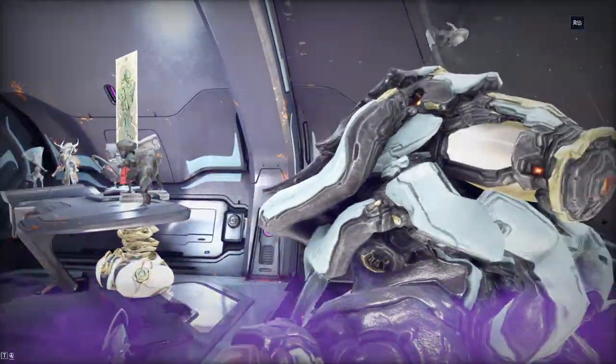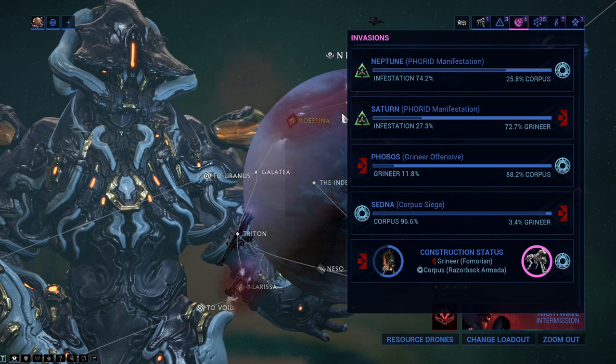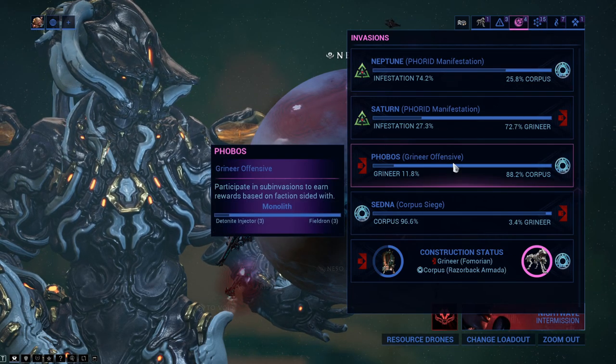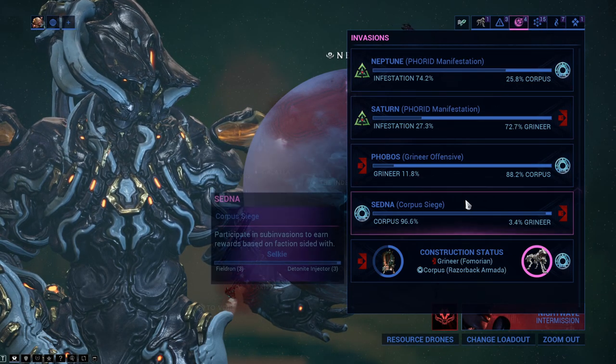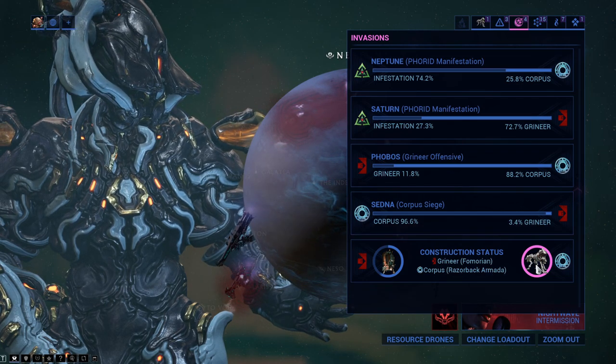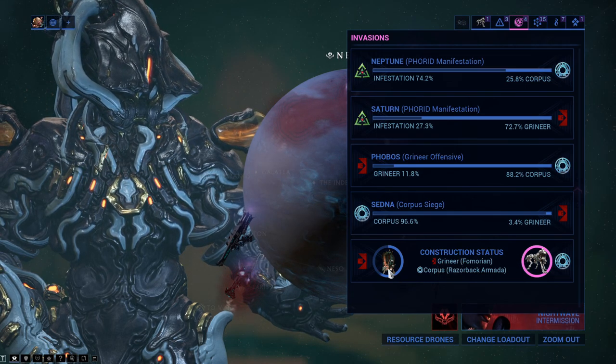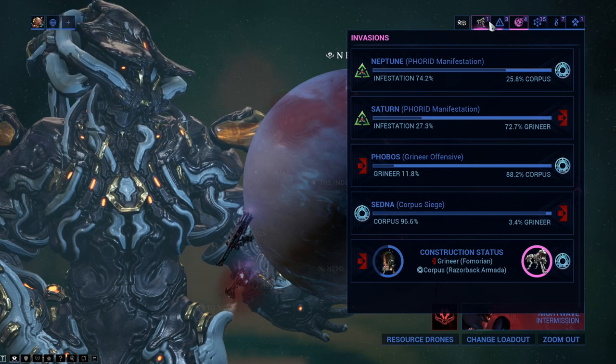Well, that's kind of expected. You can tell when these are about to turn up. If you go to Intrinsics on the Hub, on the menu, on the Star Chart — not really sure what to call this one now — but it comes up in the bottom right. You can see Razerback Armada is a full circle, so the Razerback Armada is here. The Fomorian is over halfway to coming back.